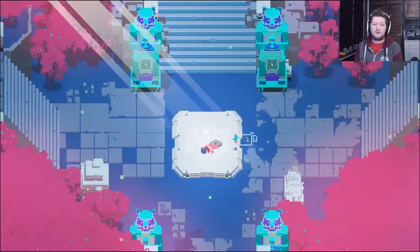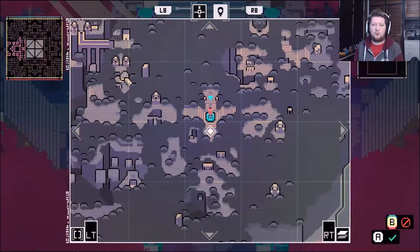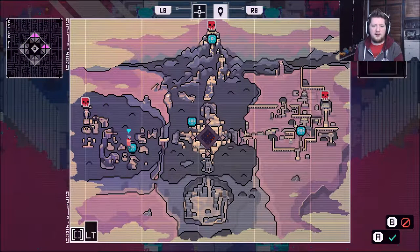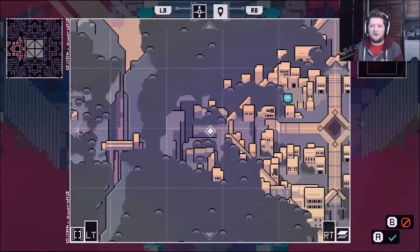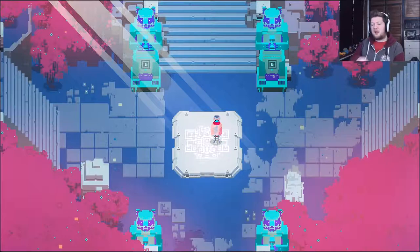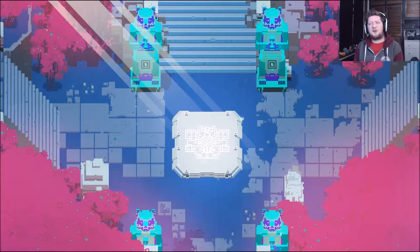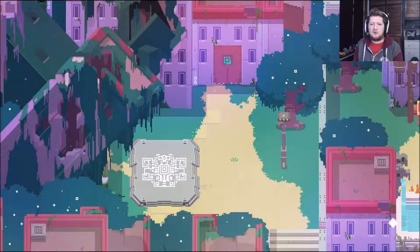So last time, as we left it, I was about to go get a power-up, wasn't I? So as promised, that is what I'm going to do. I need to walk back to the main area. I want to get that reflect move, because I want to go back to that area which I think was in the east — the one where you need a key to unlock the door. I want to go down there and try out my reflect power.